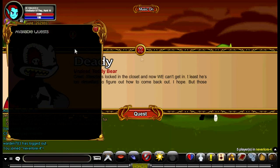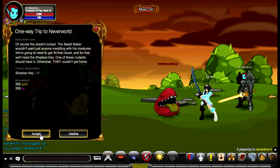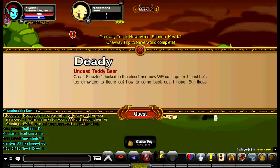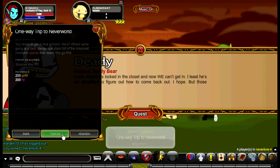Once you do that, you want to talk to Deadly and do the first quest. For that, you want to battle the monsters until you get the drop, and then turn in the quest.